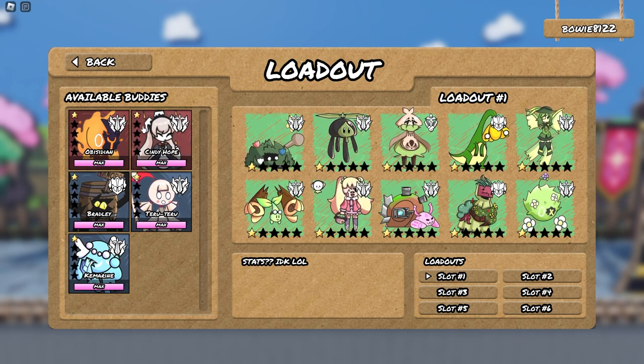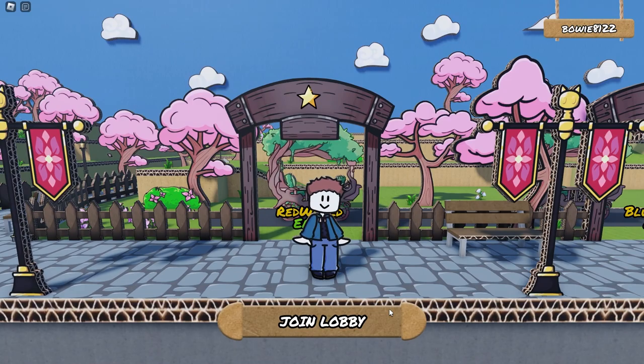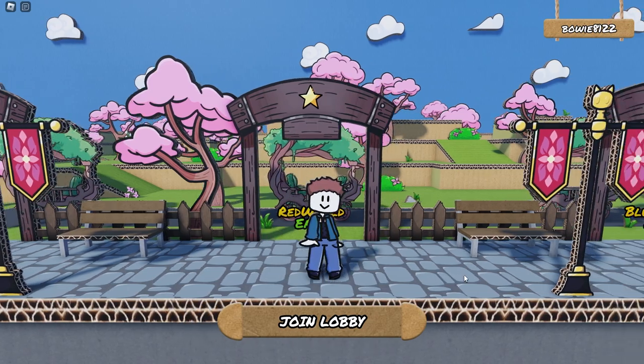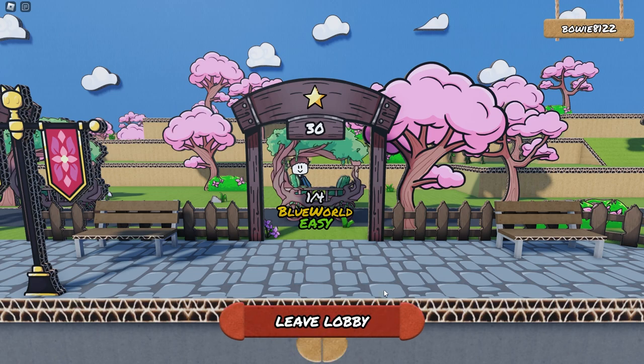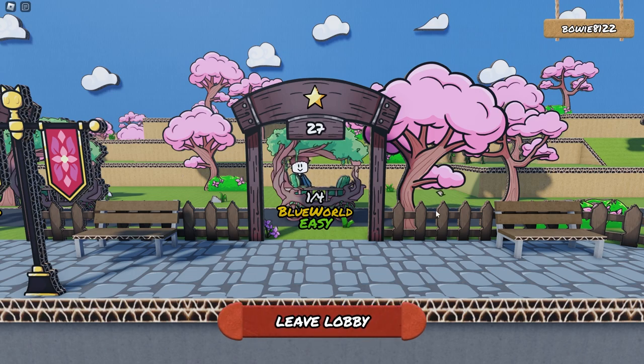Joining the match also works. We can go to one of these carriages — let's go to Blue World. You sit in the carriage, you can leave whenever you want. The timer starts running and we wait until it hits zero and we get teleported to our match lobby. It's only 10 seconds left and we'll be transported to Blue World, which is basically the first map — the name isn't final yet.